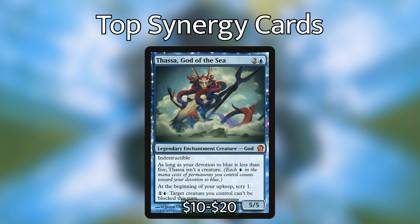Next we have Thassa, God of the Sea, which is on the more expensive side but does the scry effect better than the others. That's mainly because it's an indestructible god for 3 mana — very hard to get rid of — and it lets you scry 1 at the beginning of every turn. With Elgeth out, that's just an extra card drawn at the beginning of your turn. It also has additional synergies with decks that want to attack. Its primary function is that recurrable scrying ability that will get you extra cards every turn.